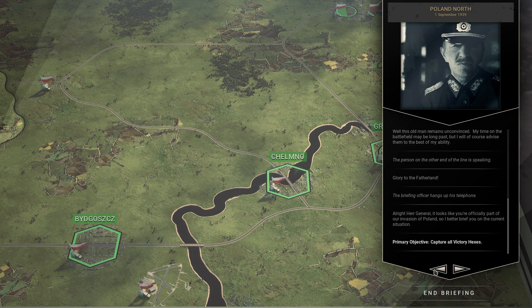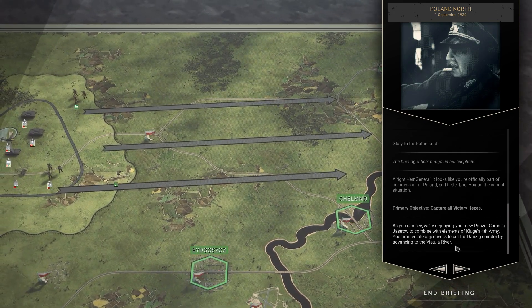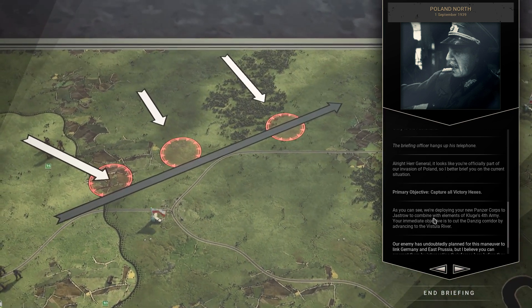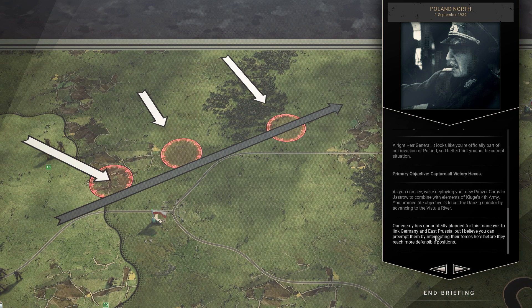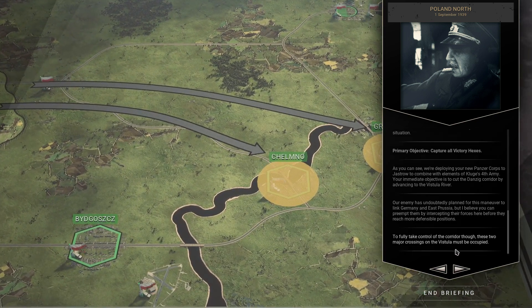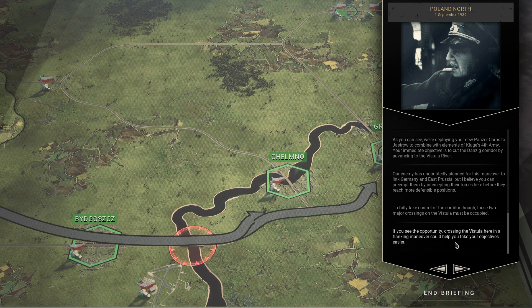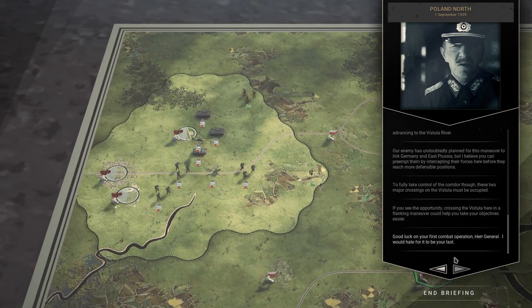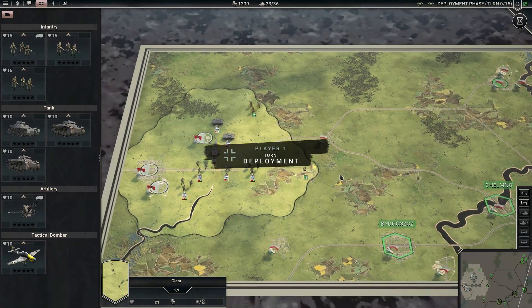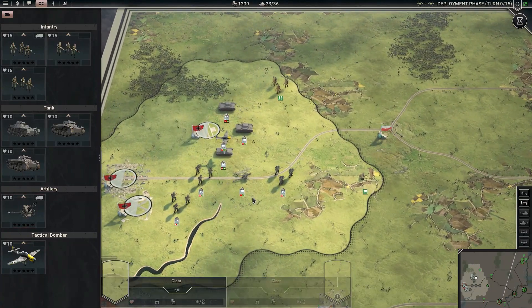The primary objective is to capture all victory hexes — there are three of them. We're deploying our new Panzer Corps to Jastro to combine with elements of Kluge's Fourth Army. Our immediate objective is to cut the Danzig Corridor by advancing to the Vistula River. Two major crossings on the Vistula must be occupied, and crossing the Vistula in a flanking maneuver could help take objectives easier. Good luck in your first combat operation, Herr General.